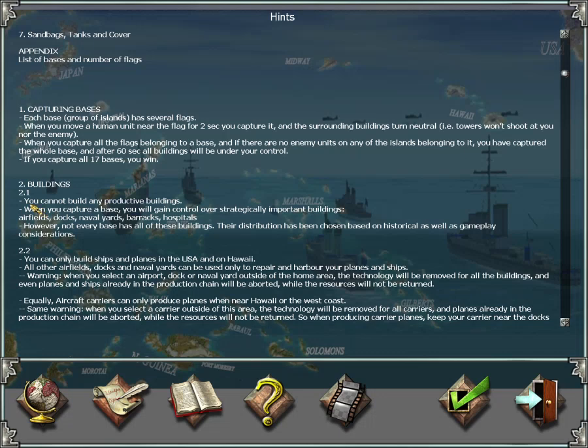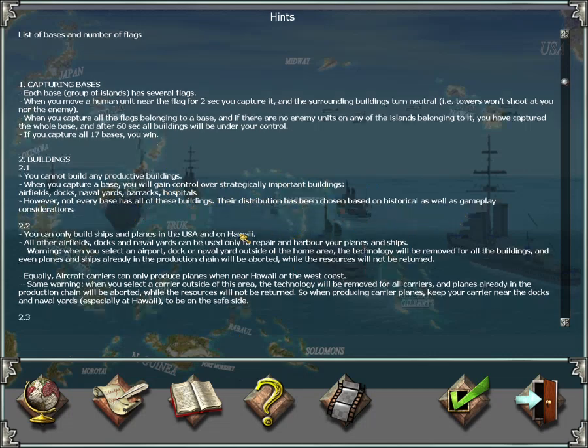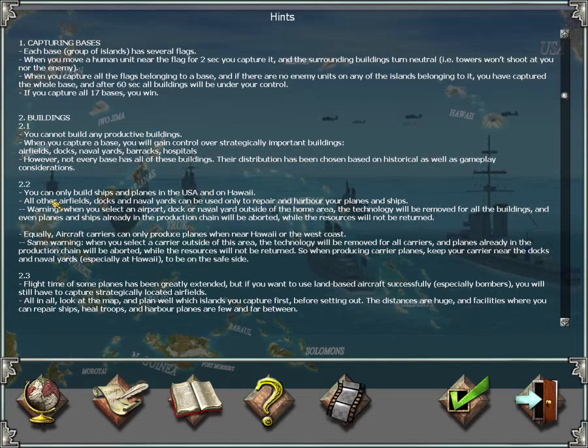You cannot build any productive buildings in this scenario, but when you capture a base you gain control over strategically important buildings — airfields, docks, naval yards, barracks, and hospitals. Not every island base has all of these. You can only build ships and planes in the USA near the west coast or on Hawaii. All other airfields, docks, and naval yards can only be used to repair and harbor your planes and ships.